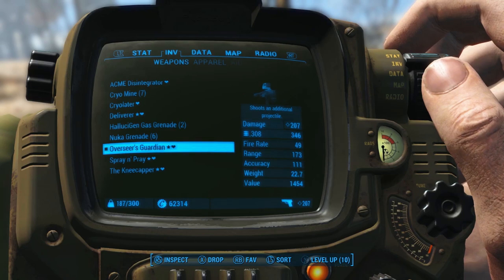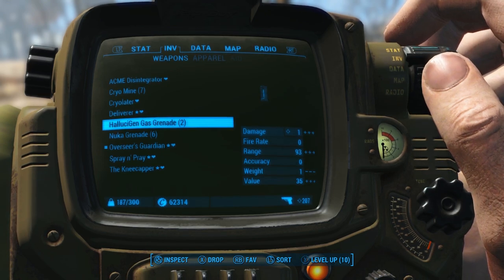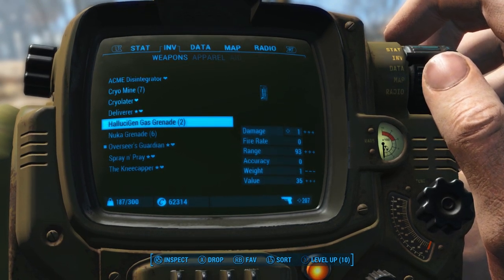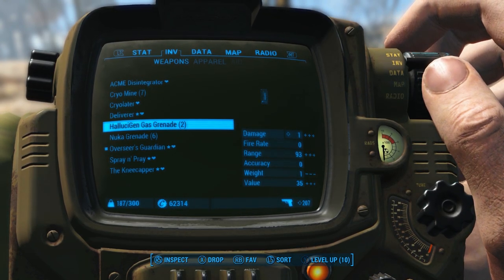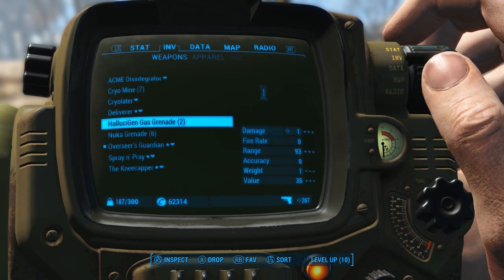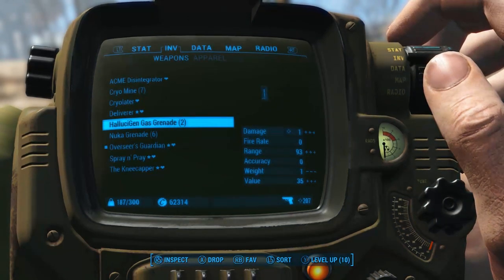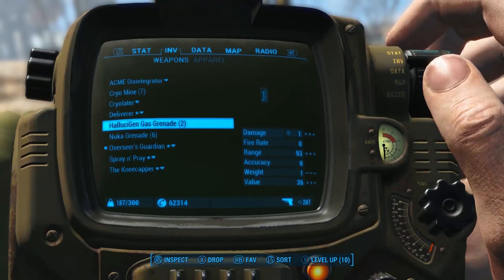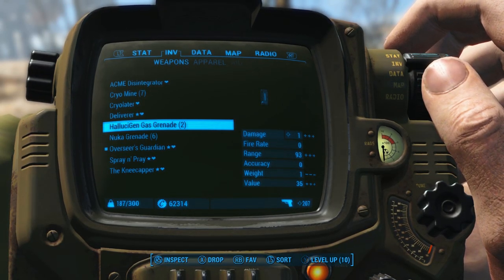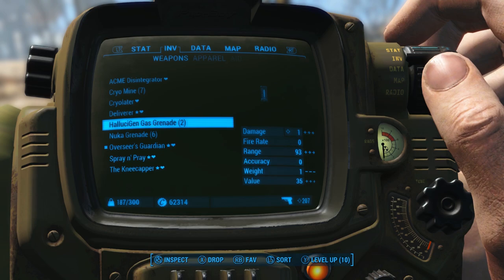The next item is the Hallucinogen Gas Grenade. These things weigh a pound each, so it's not the most efficient thing weight-wise, but they are a lot of fun. I did a boss kill using a single Hallucinogen Gas Grenade in my Automatron episodes. They basically cause enemies to frenzy and they will attack each other if they're unaware of your presence — which, if you have a sneak build, is perfect. You basically toss a Hallucinogen Gas Grenade into a crowd of enemies and they'll all just kill each other. And I think you still even get XP for it.